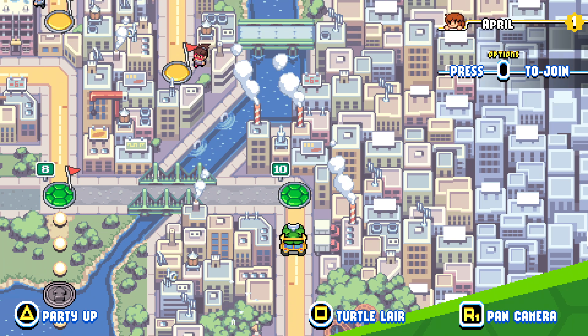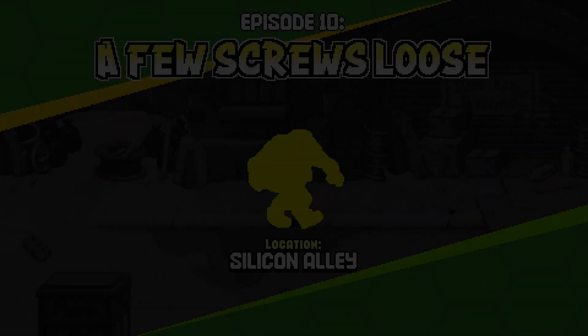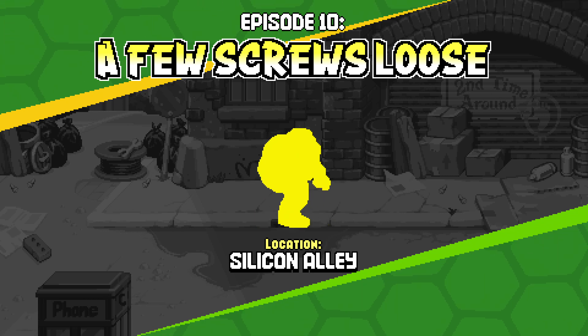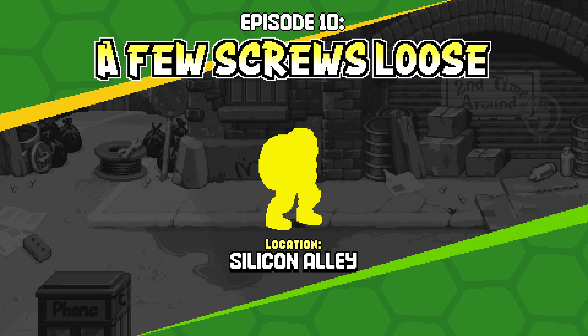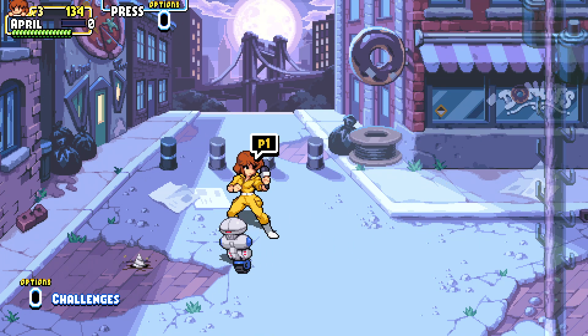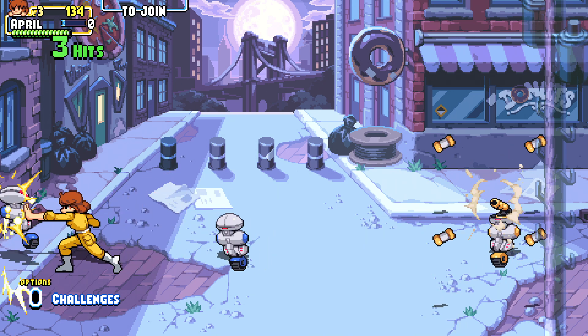Let's head over this way to episode 10, where hopefully we'll find some more of them. A few screws loose, with three challenges and two collectibles — and Silicon Alley. Alright, so let's go for it. Whoa, I love the aesthetic. It looks like it's getting later in the day — you can see the moon out. Pretty cool.